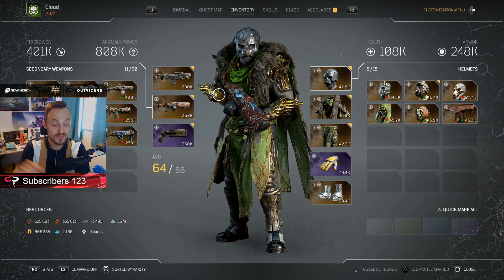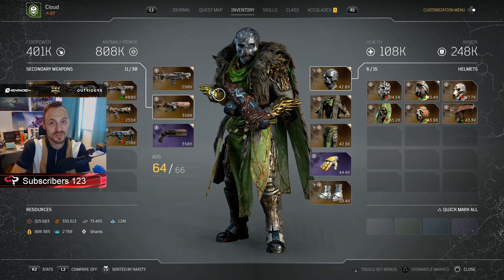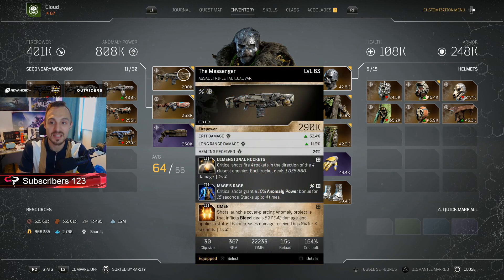Starting off we have my all-time favourite and my lucky roll. This roll dropped within the first few days of me running inside of the new World Slayer DLC, and that is the Messenger. The Messenger has always been a renowned weapon that you're always going to want to get hold of, mainly for that crit buff damage and the long range damage for the Technomancer, but this one right here just takes the cake.